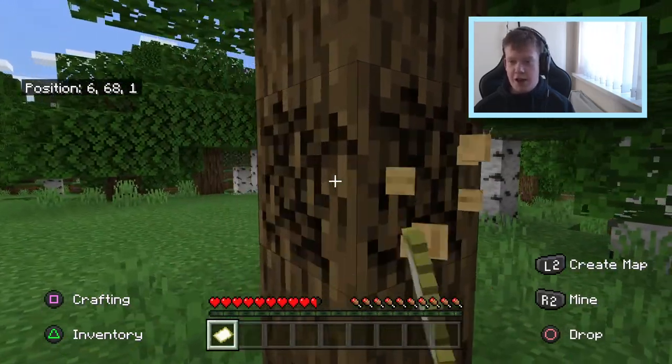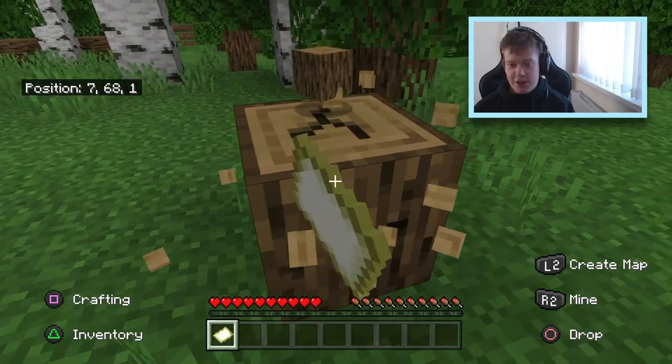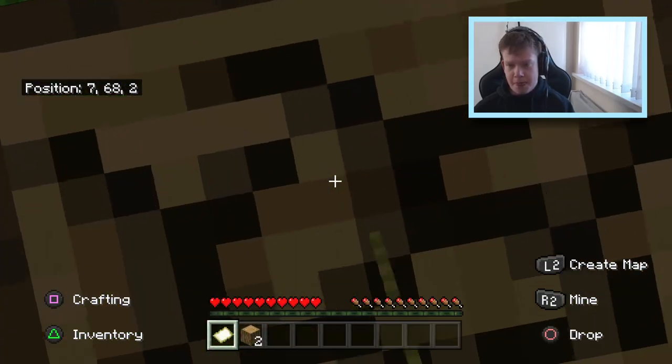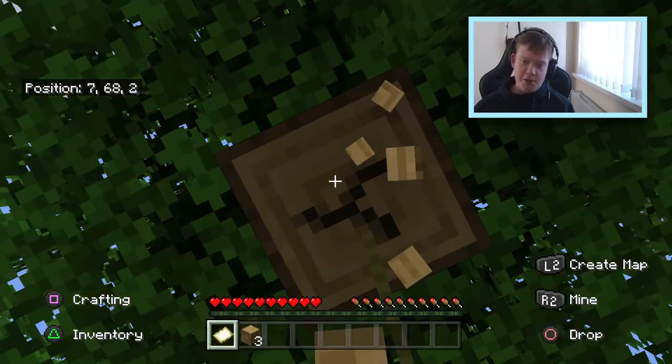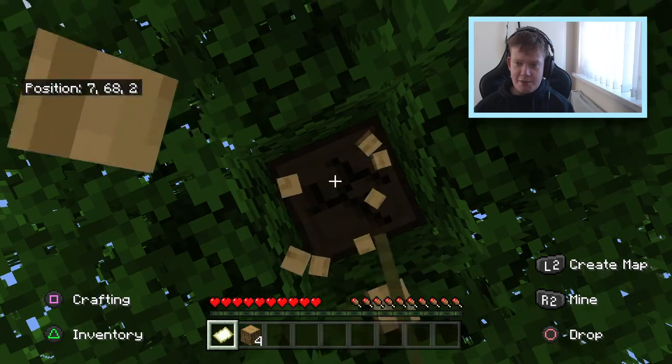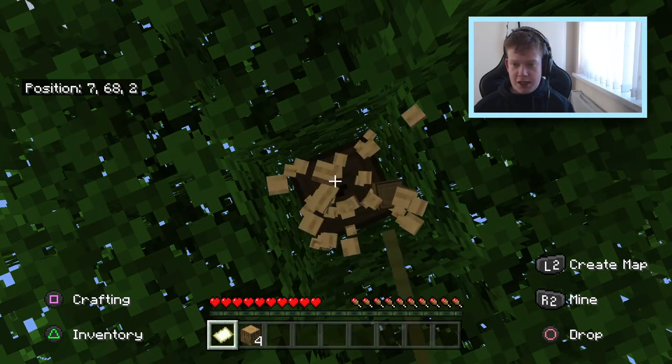So we're going to start off by getting a bit of wood. Obviously, the first thing everybody does is get a little bit of wood. But there have been massive changes to Minecraft since I last did the series, especially on PS4. There seems to be loads and loads of things added, like bees and stuff. So it's pretty decent.